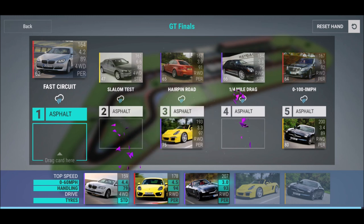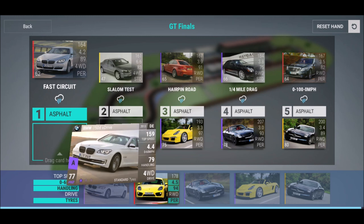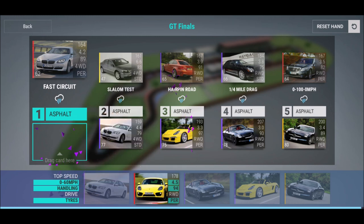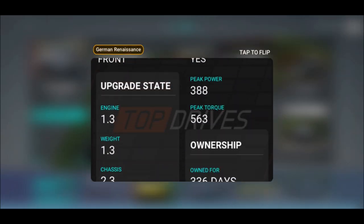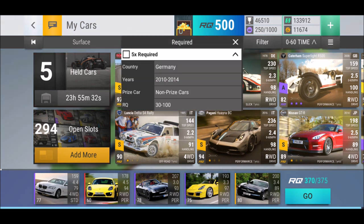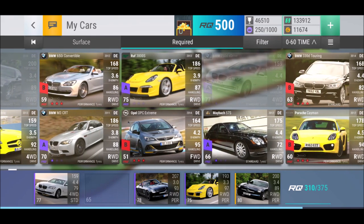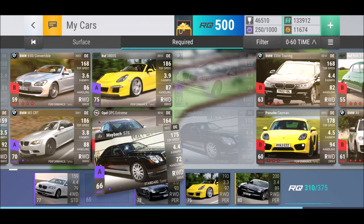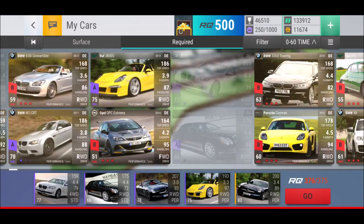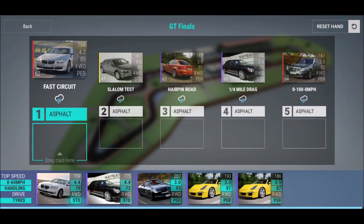Fast circuit's not so bad at all, but the slalom test — dropping that four-wheel drive standard tires car is killing me. That Volkswagen Phaeton is doing a great job keeping me from getting that legendary, and that annoys me so much. I tried the R6 3.2, 0-to-60 93 in handling, and still not able to beat it. I have a four-wheel drive car, the BMW at 4.479, but it's not working — I'm really struggling there.